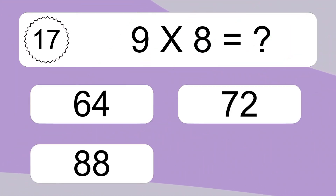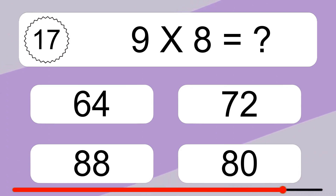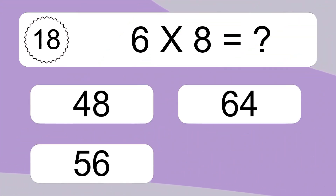9 times 8 equals what? 9 times 8 equals 72. We have 9 boxes and each box has 8 colorful balls inside. If you count all the balls in all the boxes together, you will have 9 times 8 balls. This equals 72 balls.